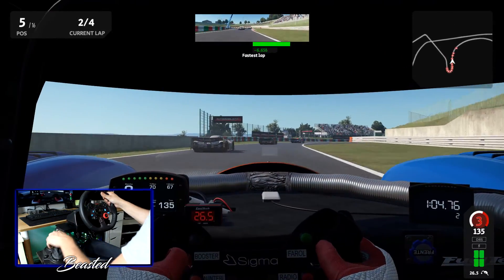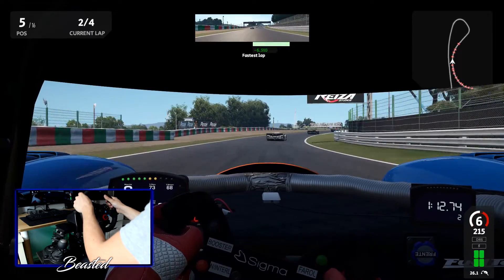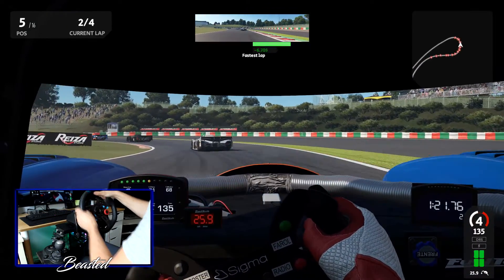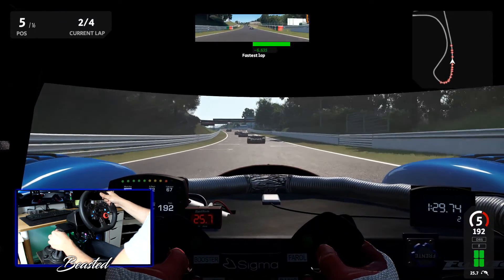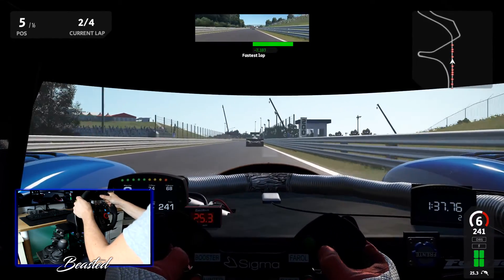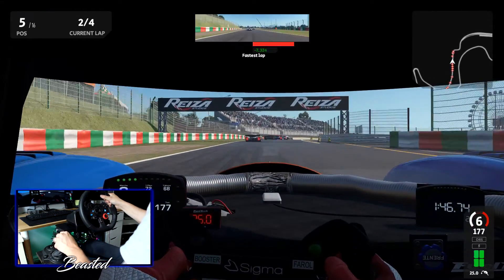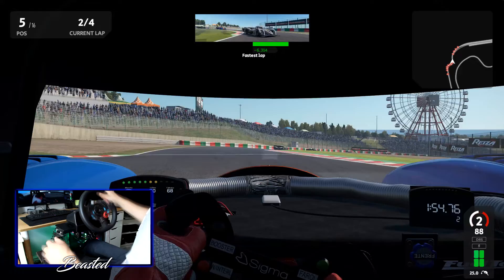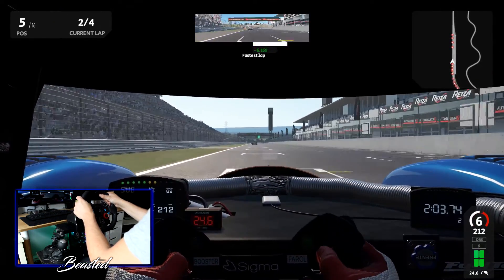A little bit spicy with the acceleration around the hairpin there. The next big part of this update — force feedback. Reza have done loads of work in this area and early on the difference was vast. Up until this update I thought it was pretty good, though I do run it a little stronger than standard on the G29. With this update they've changed it again, and importantly they're saying this is how it will be for version 1.0.